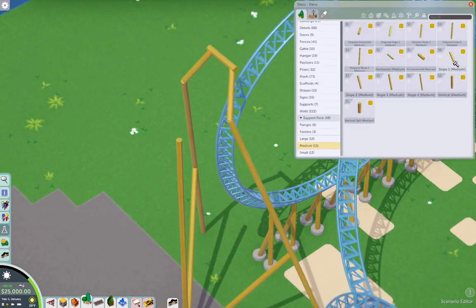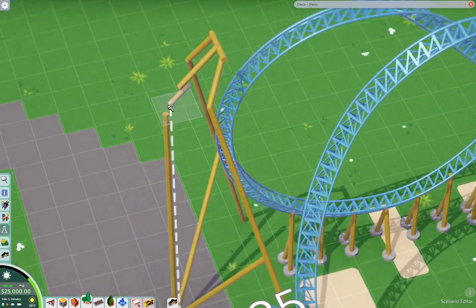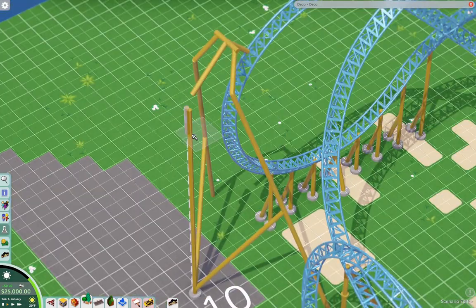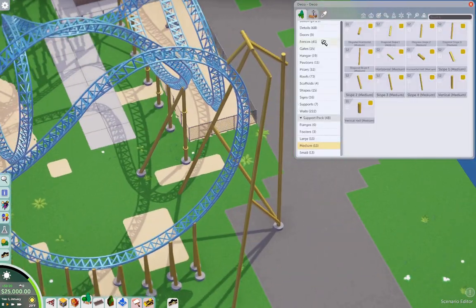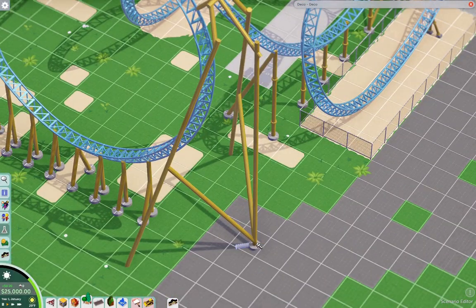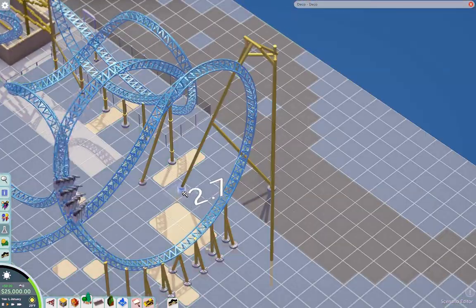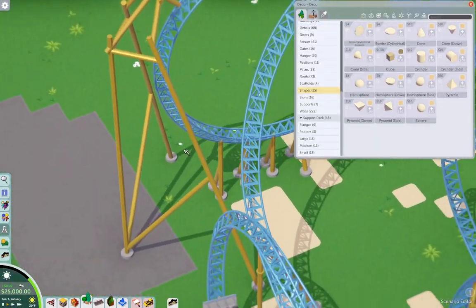I kind of copied the supports from Hangtime. I'm doing this one giant support for the inversion — I'm going to call it a pretzel inversion, because it looks like a pretzel to me. I copied the supports basically from it, using a lot of reference material. I went to the park a couple times to look at it live. I think I got it pretty close.